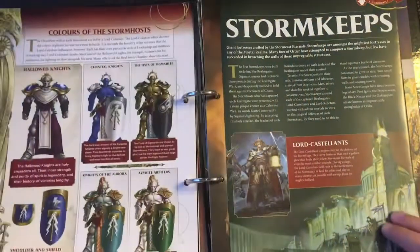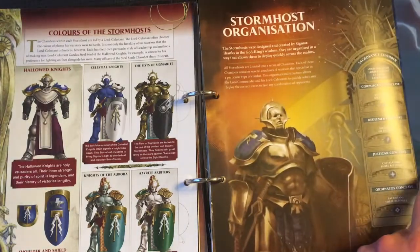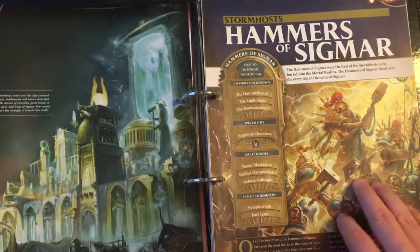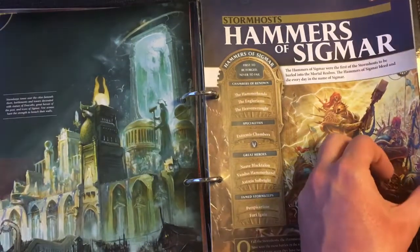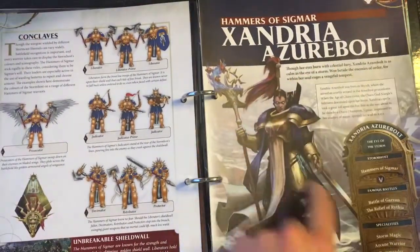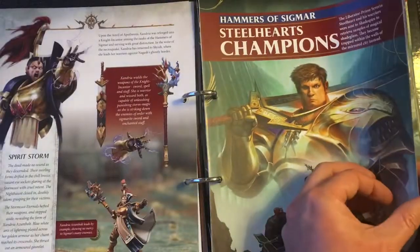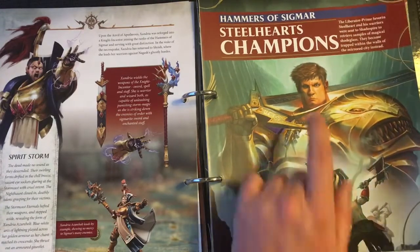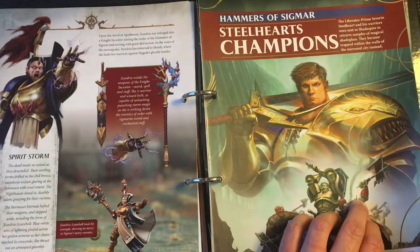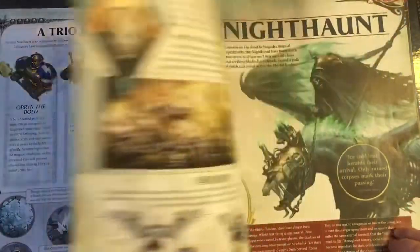Then chambers and conclaves, then we start to move into Storm Keeps, where we learn about Lord Ordinators and a few other things. Then we learn about the Hammers of Sigmar — Hammers Part One, Hammers of Sigmar learning about Zandria Azurbolt — and then Stillheart Champions, which are the models that you get from the Shadespire core box, then Hallowed Knights. And that's as far as we are with Stormcast today.